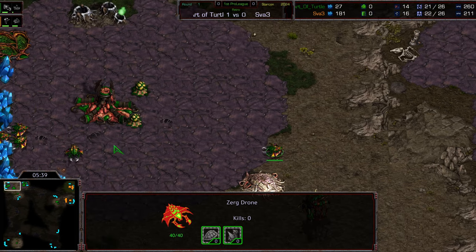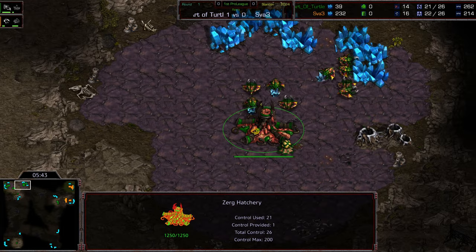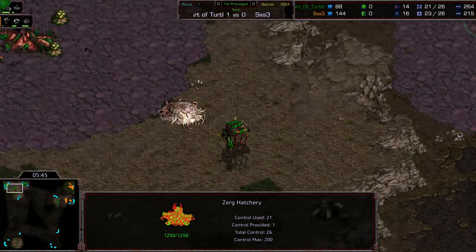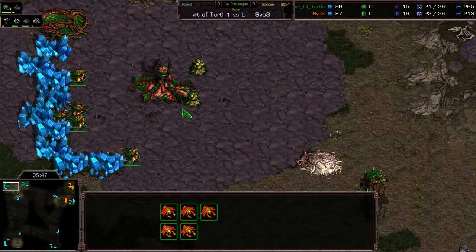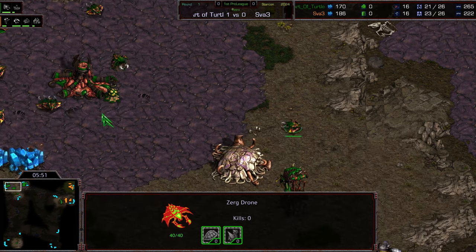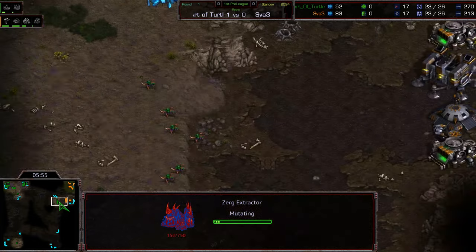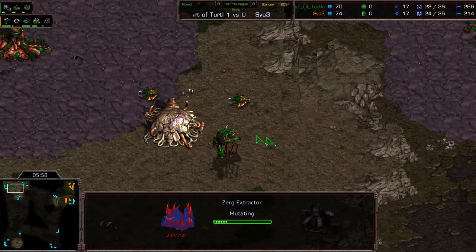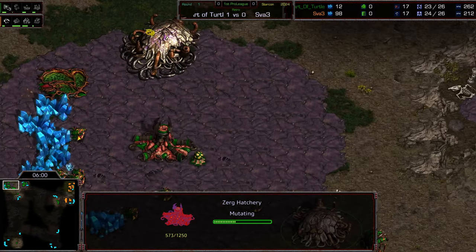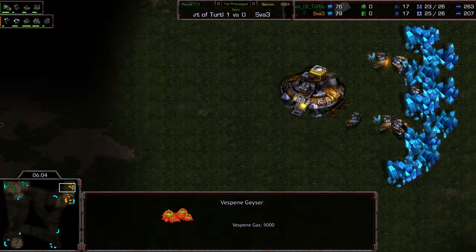Going to get sufficient amounts of drones as far as saturation — might go for 18; 15 is honestly sufficient. He's just going to grab a very, very light gas at 550 — this is an extremely light gas for Art of Turtle. Third hatchery before gas. Maybe if he drops both gas, he'll be able to find a little bit more time in the midst of this. Sva in a pretty good situation here — he's got an academy going, he's got the refinery.